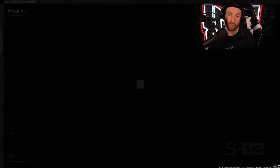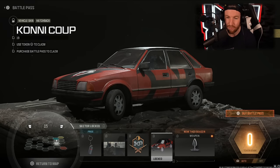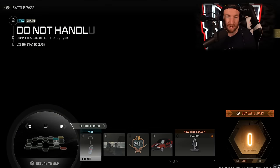Moving into Sector 15, we have another new weapon — a melee weapon called the Gladiator. I'm not sure how it'll differ; it's probably a quick weapon but with a short lunge distance. Also in this sector: the Coney Coop Hatchback Vehicle Skin, 30 minutes of Double Weapon XP, the Staying Frosty Calling Card, and the Weapon Charm Do Not Handle.